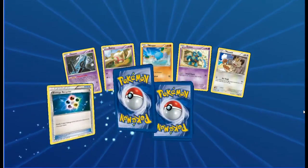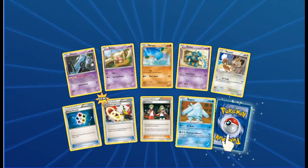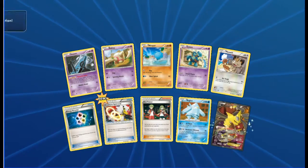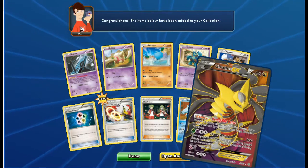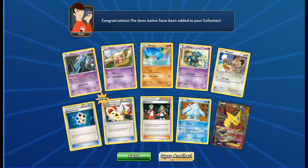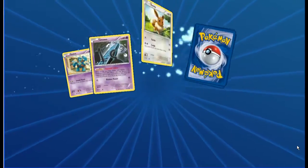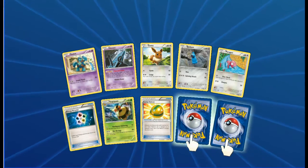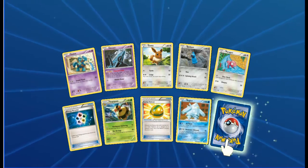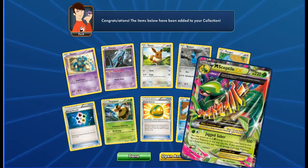We have Unown, Baltoy, Wooper, Golett, Meowth, Energy Recycler, Ariados, Spirit Link, Ace Trainer - and a reverse Regice. In the back - no way, come on - a second Giratina EX full art! Could be viable to play online. Starting to build a deck around them. Golett, Unown, Eevee, Beldum, Porygon, Energy Recycler, Vespiquen, Lucky Helmet, another reverse Regice - and wow, Mega Sceptile EX in the back!